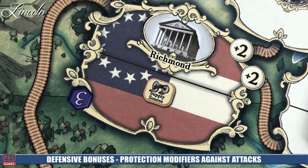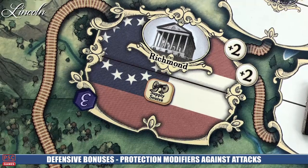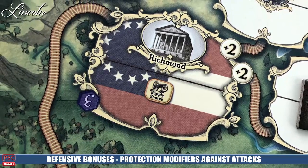Some locations have multiple icons, meaning if you come in from different directions, they give different bonuses. One thing to note is that you can never gain those bonuses as the other player if you control that location — they're only for the native side that inherently controls it.